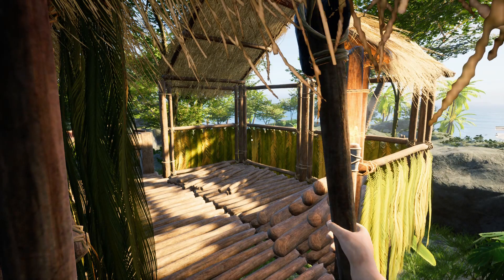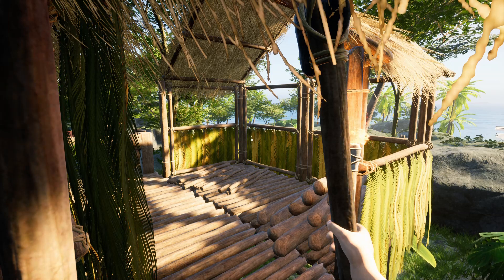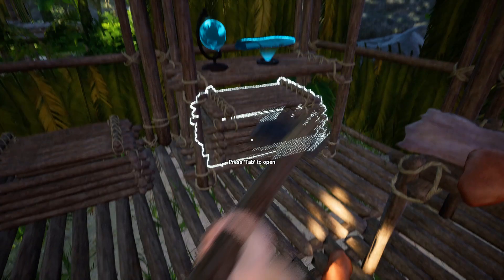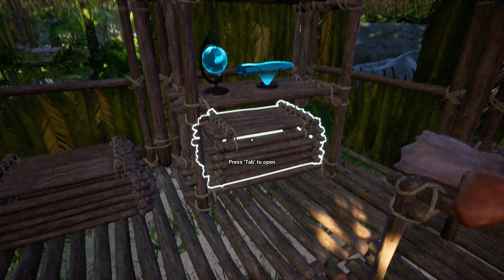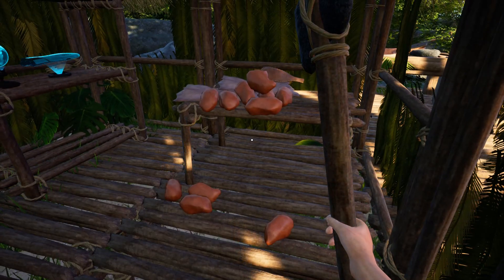Next: chests will now give back a part of the items needed to build them after breaking, and all the items inside the chest will also spawn. Let's check it out — we got one stick back and one rope. So you get one of each back. Not a whole lot, but you get something.